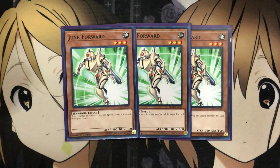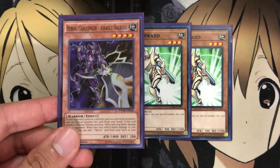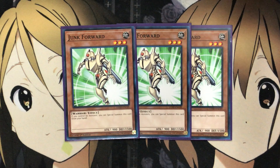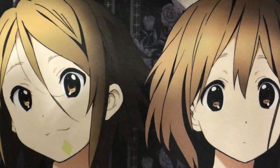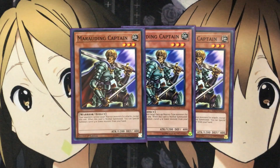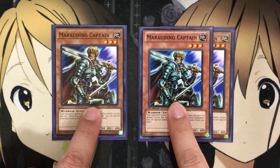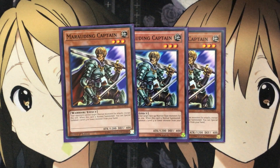I'm running three Junk Forward. If you go first, all it needs is for you to control no monsters, then you can special summon it from your hand — no opponent's monster required unlike Assault Halberd. You can go with the same play using Goblinburg and Zero Day. I'm also running three Marauding Captain for more special summoning options. You can even create the Marauding Captain lock if you have two of them. All the warrior monsters work very well together.